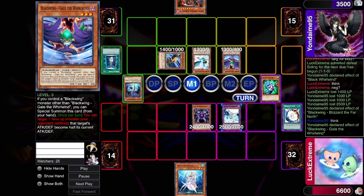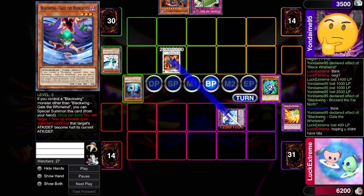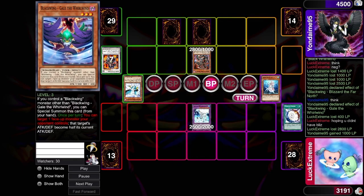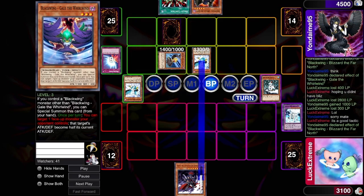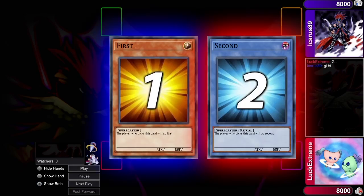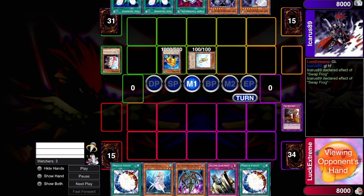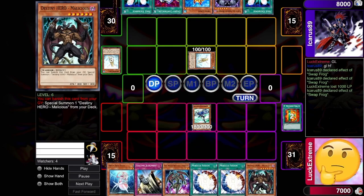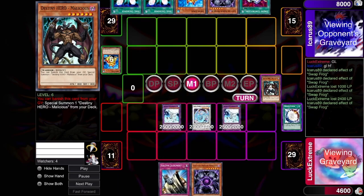Round five I played against Icarus, who was on a more standard Frog build — playing Light and Darkness Dragon, Battle Faders, and Creature Swaps. I got so lucky against this guy. If Yondaime or anyone says I got lucky against them, you have to feel bad for Icarus because I had multiple perfect draws in a row. It is what it is and we had a good match — sorry, maybe next year.